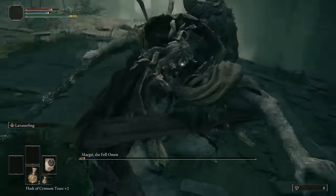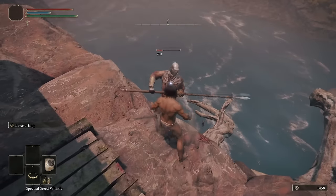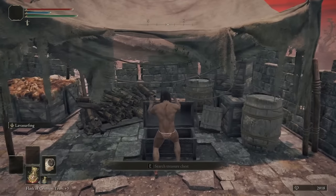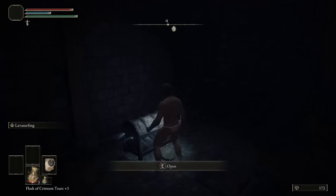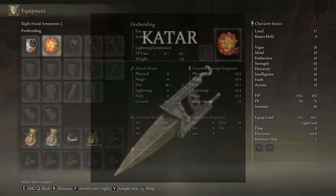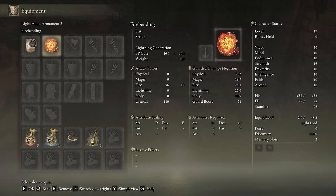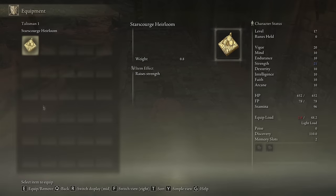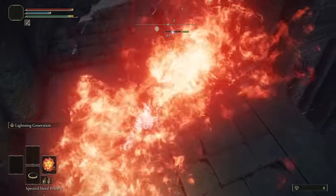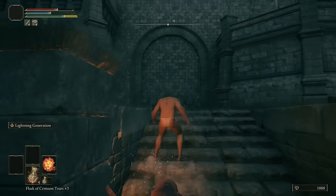I still need to beat Godric to get the martial arts. To do so I prefer using some spicy stuff — it was the fire bending. Fire bending replaces a weapon called Katar with 10 strength and 10 dex, but primarily scales with strength at D. That's why it's convenient to get the Starscourge Heirloom. I also got the Dragon Crest Talisman because I know I'm gonna get hit a lot while pulling these moves.